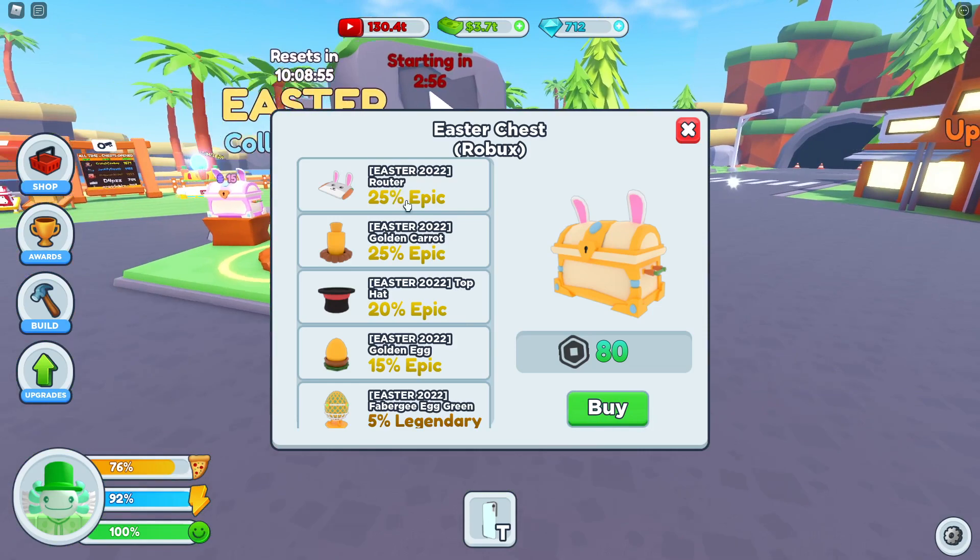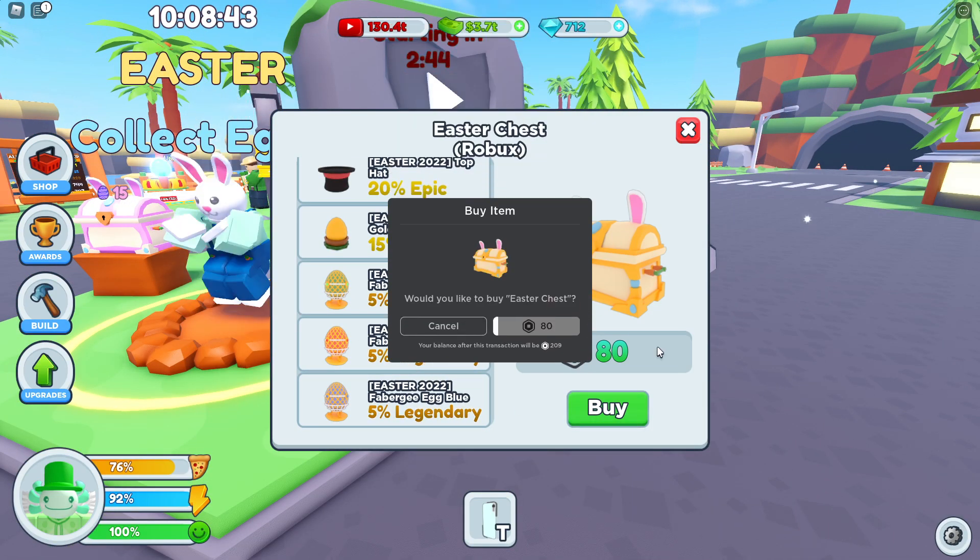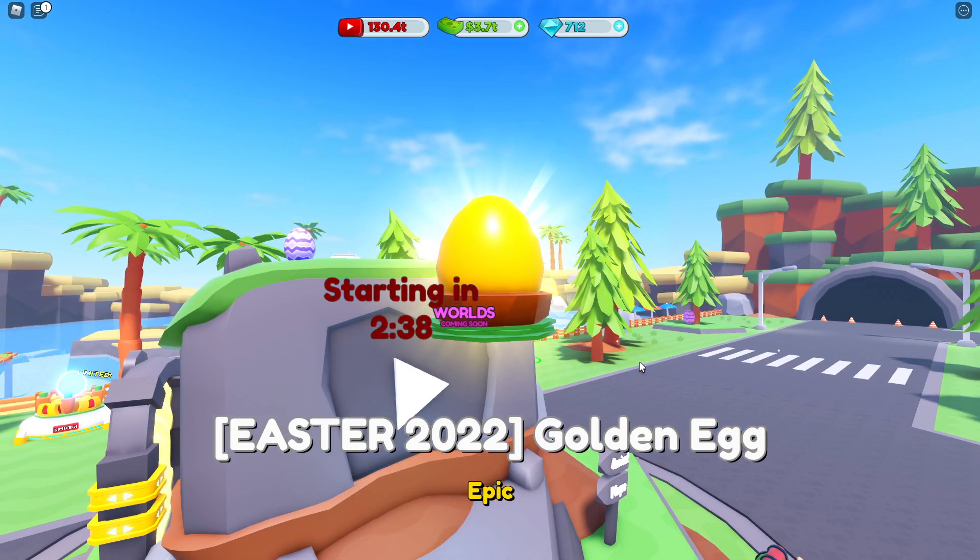We have an Easter 2022 router, a golden carrot, and actually we have three 5% legendaries. Let's hope we can get something good — and we got a golden egg.